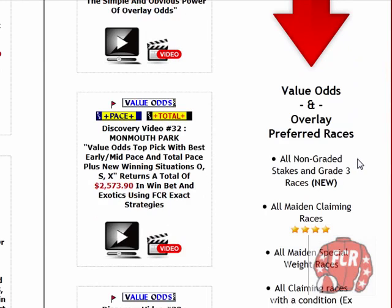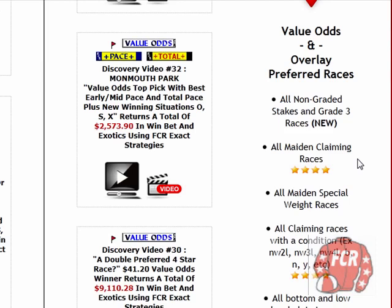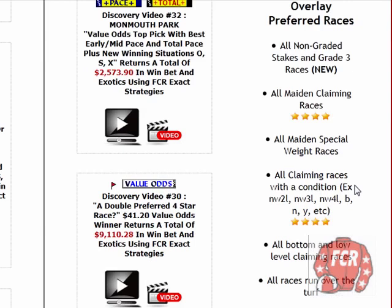Under the red arrow I have the listing of value odds and overlay preferred races. These are the races that I follow — I have a better than average chance of getting a high-priced or value odds winner in these races. From my many years of research I have proven: new to the group is all non-graded stakes and grade three races; next up is maiden claiming races — notice I have four stars there; then maiden special weight.